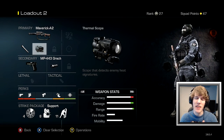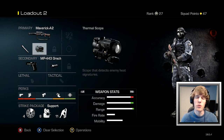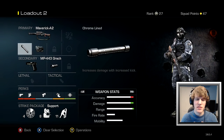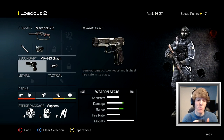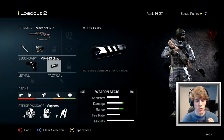I decided to put the thermal on because I think the thermal scope makes this sniper easier to use. I feel like the default scope is good, but I just think thermal might be better — we'll find out I guess. For my secondary, I again put on the MP443 Grok. With the Maverick, this will help me kill them at longer range with the pistol.